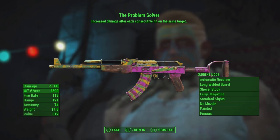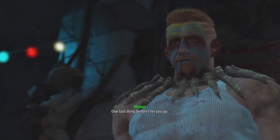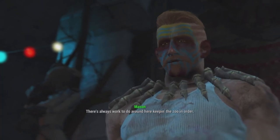The Problem Solver has increased damage after each consecutive hit on the same target — that is the Furious legendary effect. You get it by completing those specific speech checks. Like I said, it is very hard — you should have maxed out Charisma, clothing that boosts Charisma, and probably some meds that give you better Charisma, just to make sure you pass every single check.